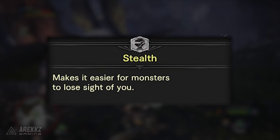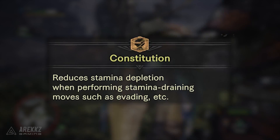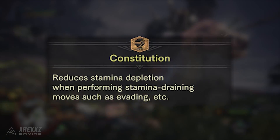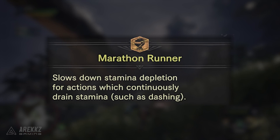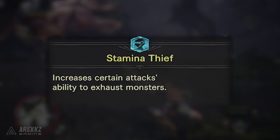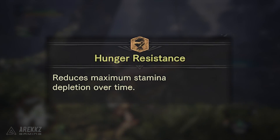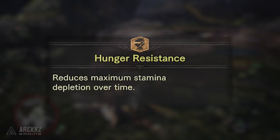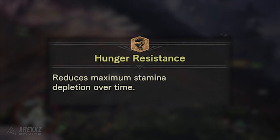Stealth is a skill that makes it easier for monsters to lose sight of you, and this has three levels. Constitution reduces your stamina depletion when performing stamina-draining moves such as evading — this has five levels. Meanwhile Marathon Runner slows down stamina depletion for actions which continually drain stamina, like sprinting. Stamina Thief increases certain attacks' ability to exhaust monsters, and has three levels. Hunger Resistance reduces maximum stamina depletion over time and at the max level it prevents the stamina cap from decreasing — in other words your stamina bar will stay fixed for the duration even as your stamina resource goes down.